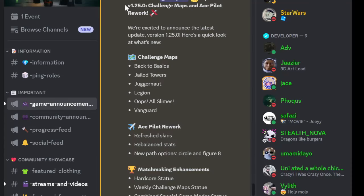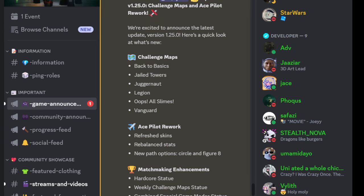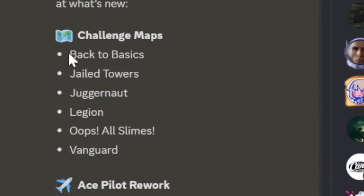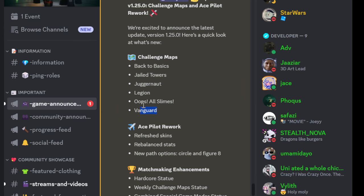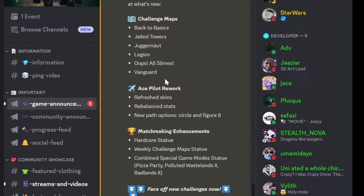TDS update time — update version 1.22.5. Challenge maps are back: Back to Basics, Jail, Towers, Juggernaut, Legion, Oops All Slimes, and Vanguard. I just like the name 'Oops All Slimes.' Also, the ace pilot rework is here.